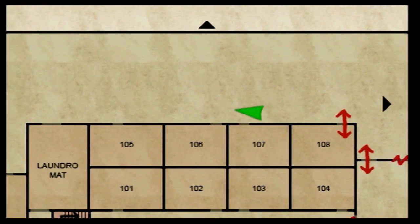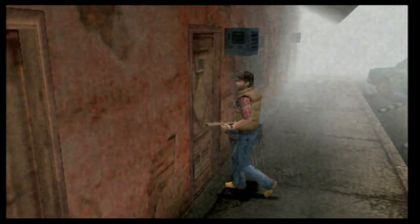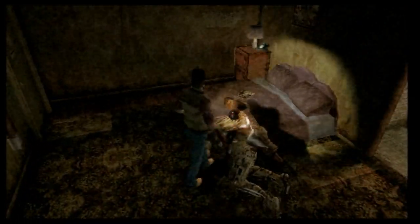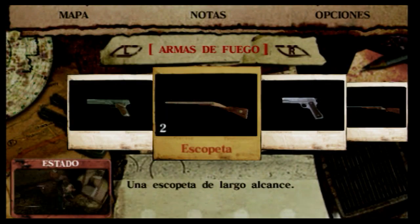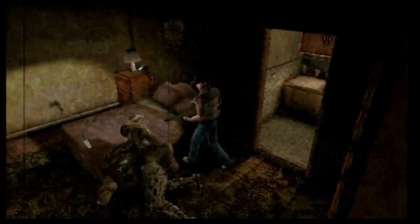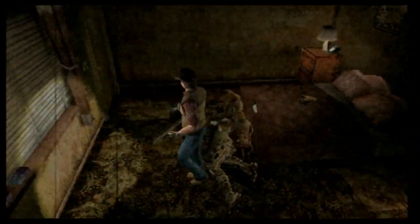Tenemos la habitación 107, 106, 105, laundromat y la cocina. Quieto. Mejor así, ¿verdad? Travis no hace ni puñetero caso cuando le doy para que remate. No le remata porque como ha caído mal está medio apoyado sobre él. Al final voy a gastar con este bicharraco.